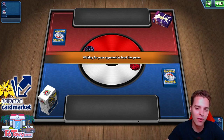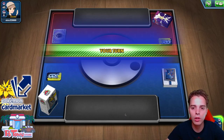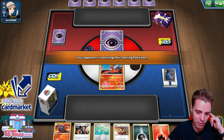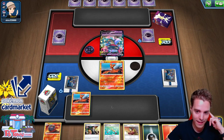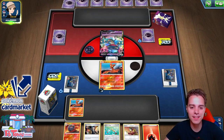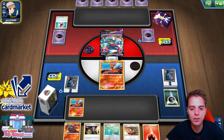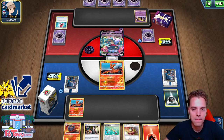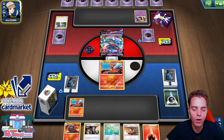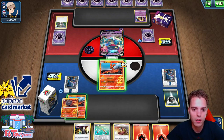It was unfortunate that our Meowth was stuck in the Active. If we'd drawn into one energy we could have gone on the offensive for a Prize card. We know Makargo GX would have gone down eventually. Starting game two, we go first but have a rough hand - hopefully the opponent won't punish us. We top deck a Quick Ball. We can attach here and evolve, getting a Welder. A Dracaufeu or Dracopult - Dracovolt Hammer appears, not good for us.